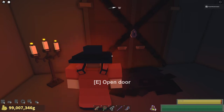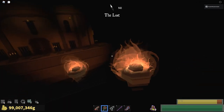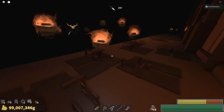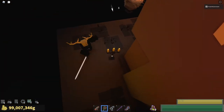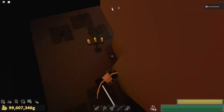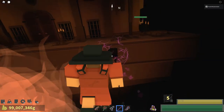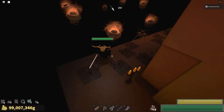Let me show you the strategy I use the most. I go to the far right side of the map near this candle, and I wait for the Lost to come over here. Wait to see if he does anything, then equip your Funky Turf Lander and use the spells while pressing R. That didn't work that time, but that is just because he teleported.